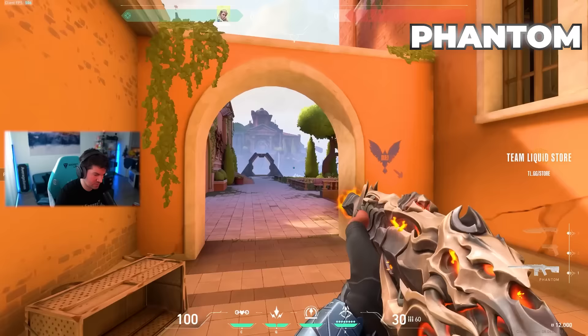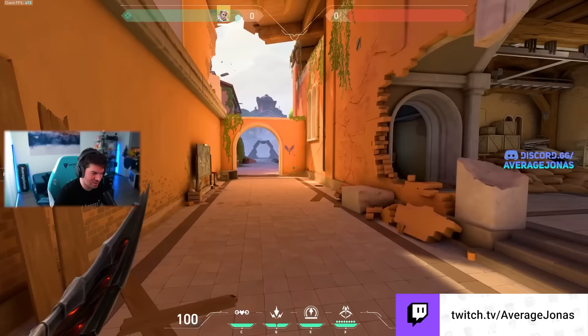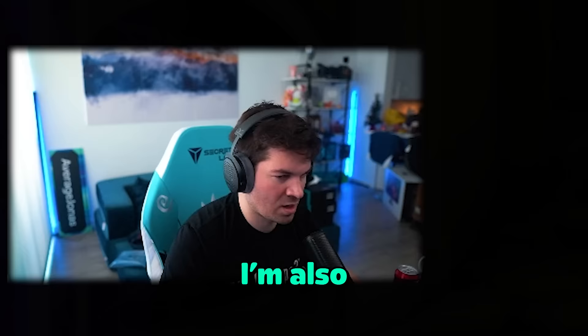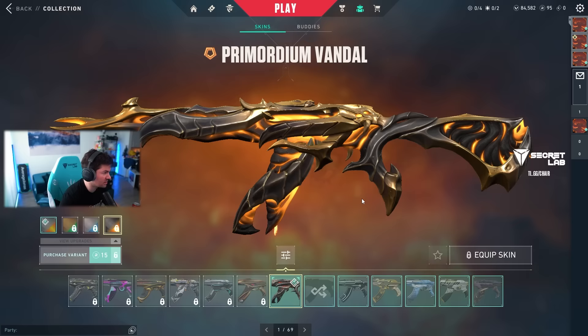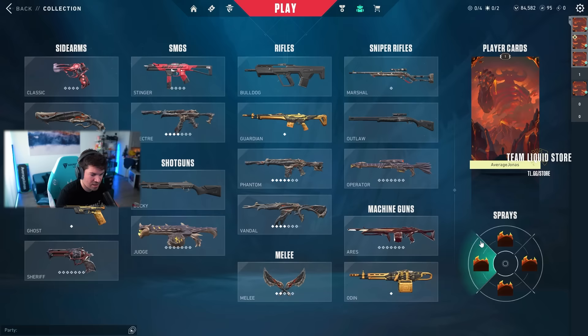Yeah, you heard me guys — it's got both a Vandal and a Phantom, and a Shorty. Oh my god, it sounds so good. Look, there's a running animation — probably one of my favorite collections so far. I'm also quickly going to show you guys the other variants: the green one, the blue one, and the gold one. Oh my god, I haven't been this excited for new skins in a long time. Standard Shorty, the green one, blue one, and the gold one.